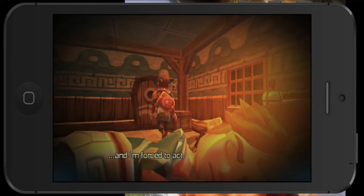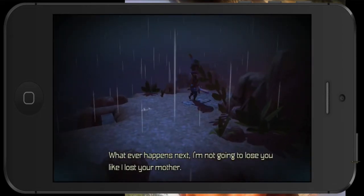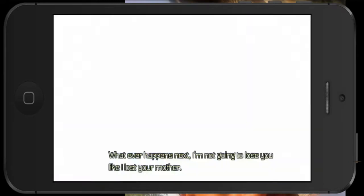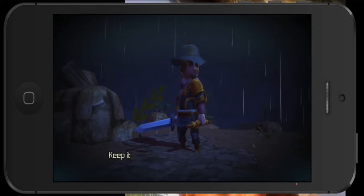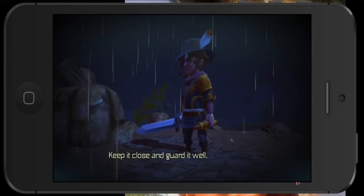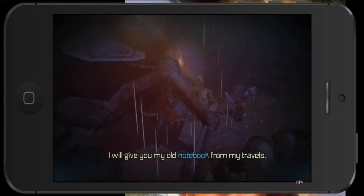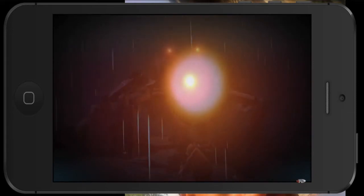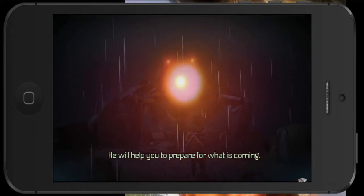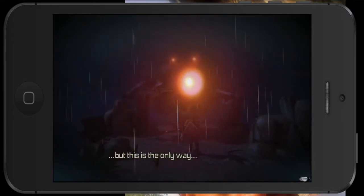It is coming for me again. This is all happening sooner than I thought — I am forced to act. Whatever happens next, I'm not going to lose you like I lost your mother. This necklace is the last thing left of her — keep it close and guard it well. I will give you my old notebook for my travels, that will guide your way to an island of a friend. He will help you to prepare for what is coming. I know I'm asking too much of you — this is the only way.